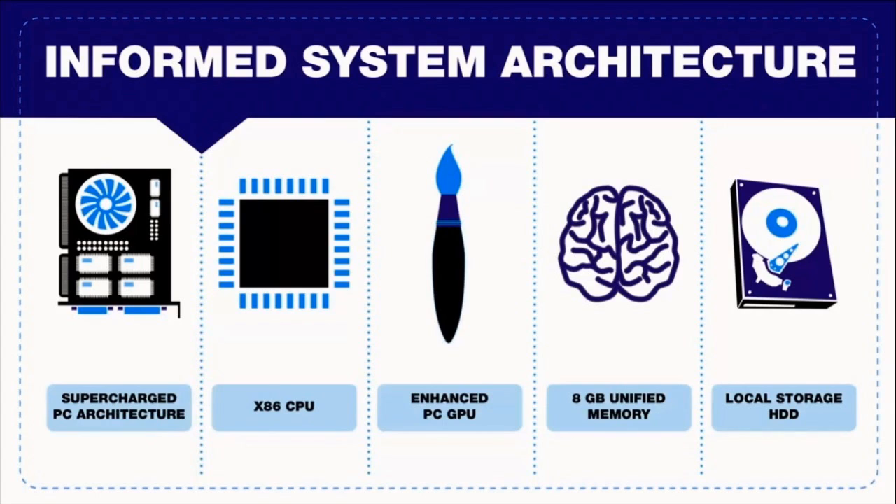Now for RAM — you've got RAM in your laptop, your mobile, everything. The PS3 had 256 megabytes of RAM, which is pretty poor — your laptop probably has between two and four gigabytes as standard right now. The PS4 is going to have eight gigs of RAM, which is 32 times more than the PS3. That is astounding.